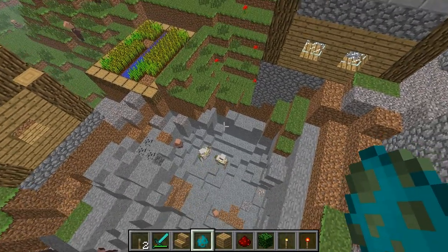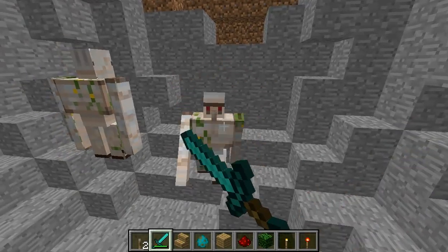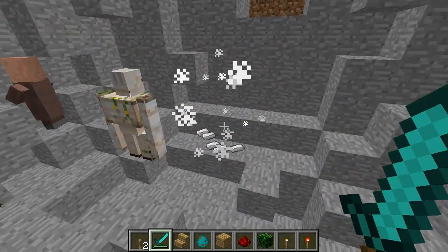Oh, they drop iron ingots. Yeah, they're pretty strong as well, so if you want to pick a fight with one, it's not the best idea. But they drop iron ingots.